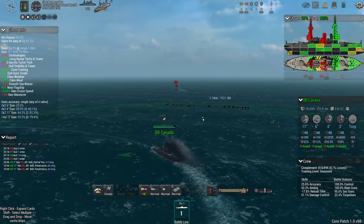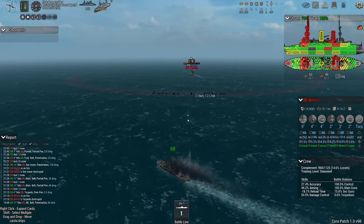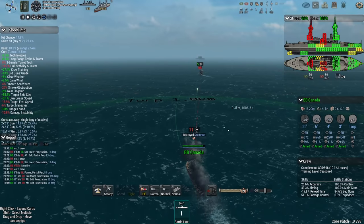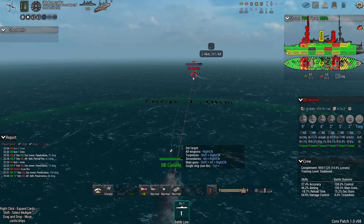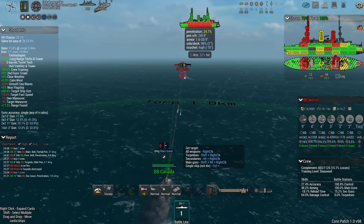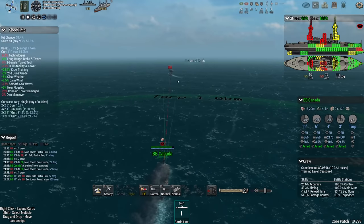Right now I can swing to port, get the stern gun involved, if only for one salvo. Destroyed secondary tower! Now I can swing right back, reducing the angle of attack and thereby getting more effective armor. The Wettin lost her secondary tower. Her accuracy is 15%, my accuracy is double that at 30%. Her crew is seasoned — these guys have been through some fighting, though I don't recall having seen the Wettin before. Conning tower damaged — that's going to come at the expense of accuracy.